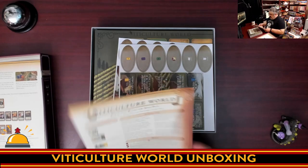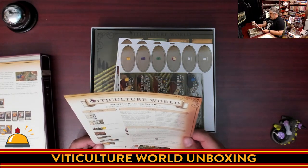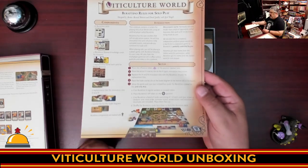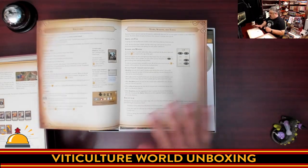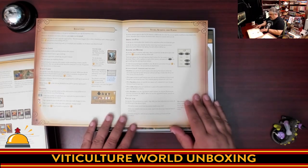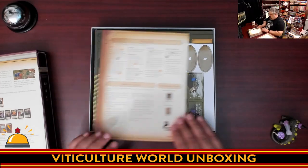Then we have the Burr-Atino rules for solo play. So we do have solo play rules for Viticulture now. That alone is going to be a big draw for some gamers, which features various automata cards to take your worker placement spots.